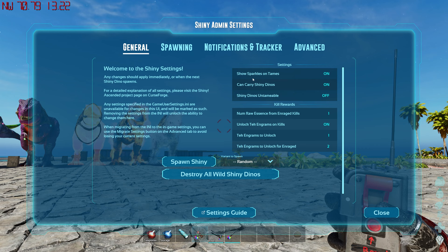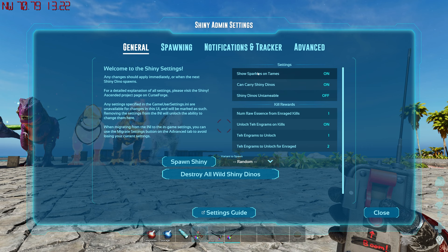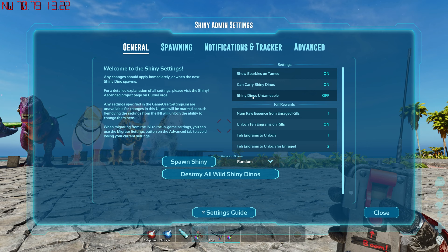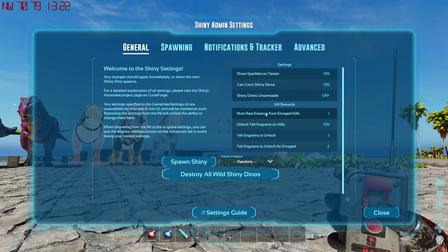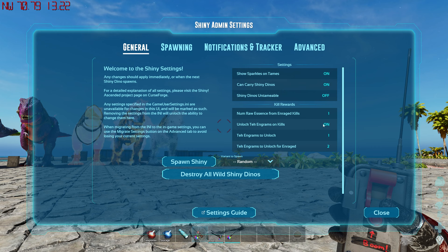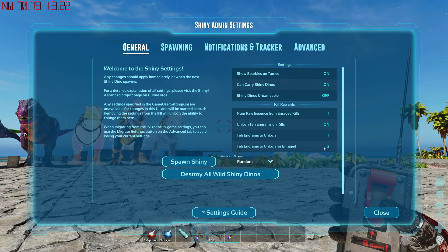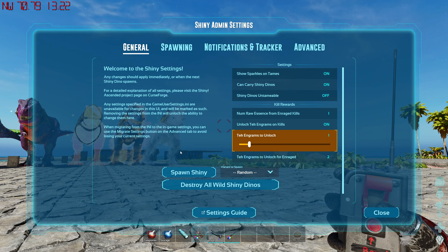Under General: 'Show sparkles on tames' toggles sparkles after taming. You can set whether a dino that picks up others can carry shiny dinos. 'Shiny dinos untameable' makes all shinies untameable. 'Number of raw essence from enraged kills' controls essence drops — that's where you get essence from the enraged guys. 'Unlock tek engrams on kill' lets players get tek engrams when they kill a shiny dino, which is great for modded playthroughs where people can't reach boss fights. You can also set specific or bonus engrams for enraged kills.